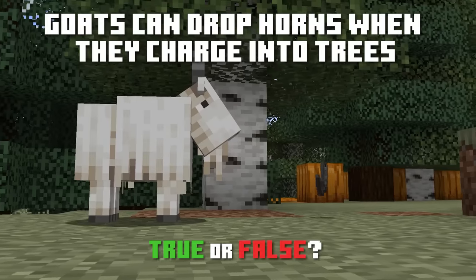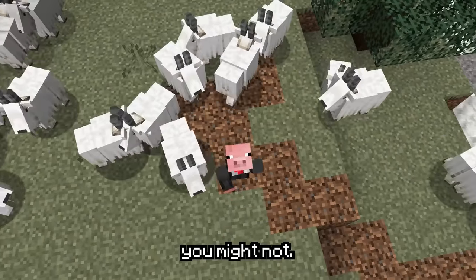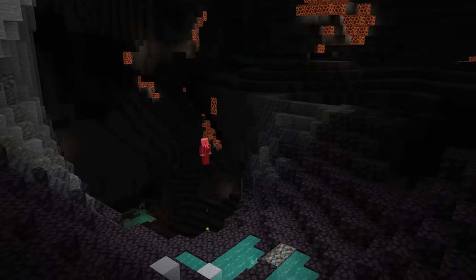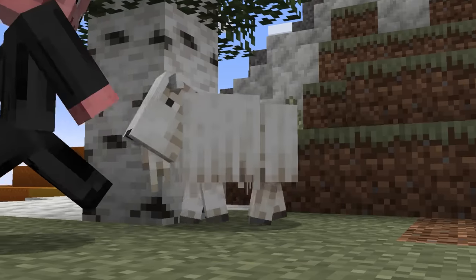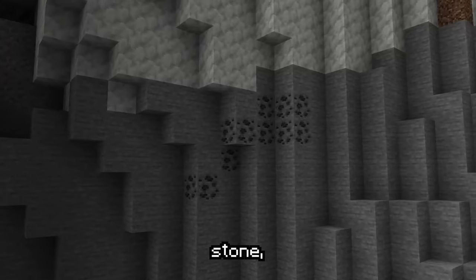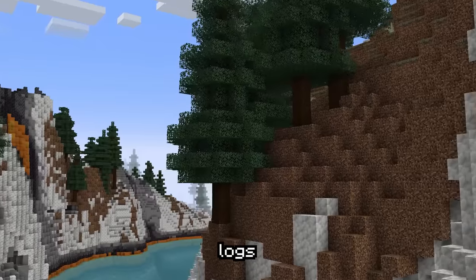Goats can drop horns when they charge into trees. You might have known this one already, but there are some details you might not. Let's give it a shot — here it comes, and wham! It's actually only certain blocks that make the horn snap off, though. These include stone, coal ore, copper ore, iron ore, emerald ore, logs, and packed ice.